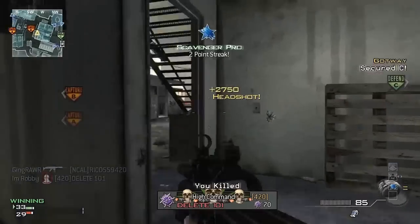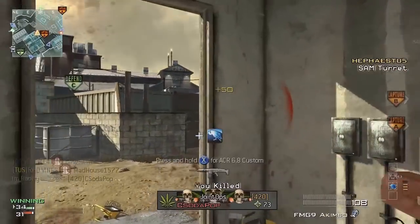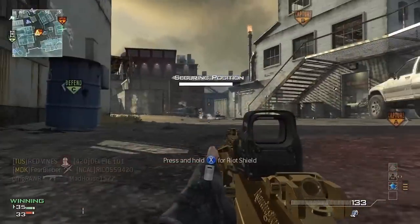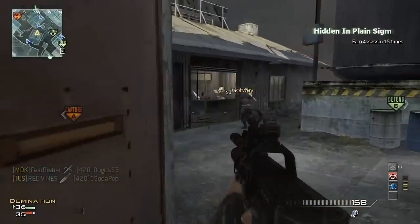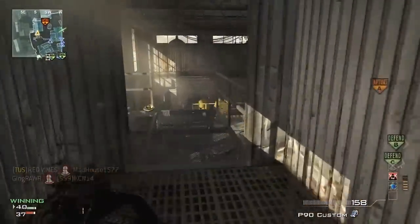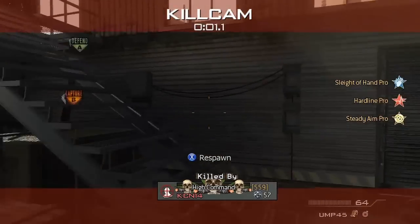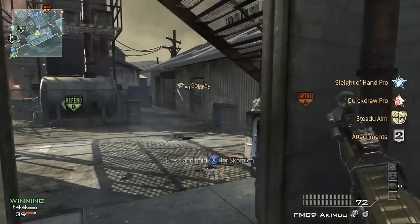Right here we're trying to run the A spawn trap. For the A spawn trap, you want to stay in the building right in front of B flag. We're getting on B right now, so we're going to run the A spawn trap — that's where I get my kill streak. That building I almost ran into, that's the one you want to stay in. You don't want to go too far into their spawn or the spawn will flip back to the C spawn.